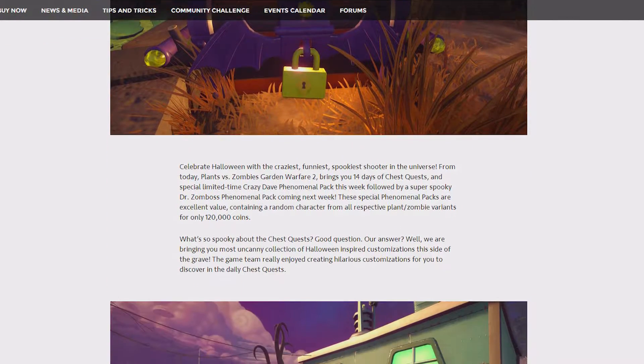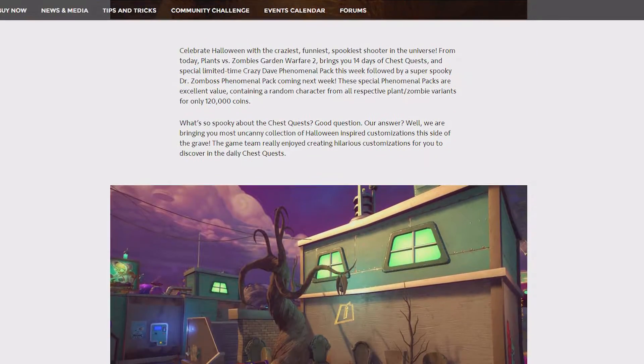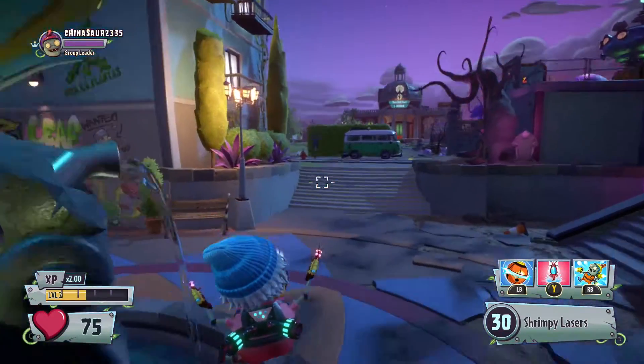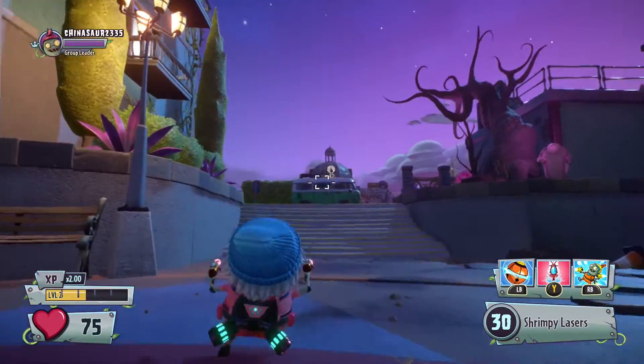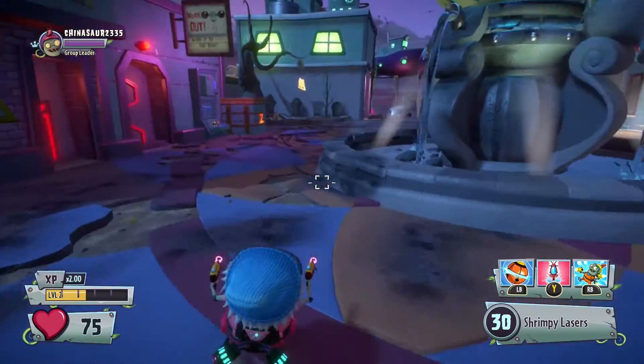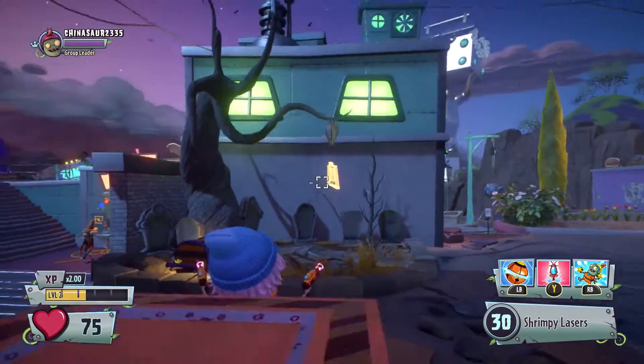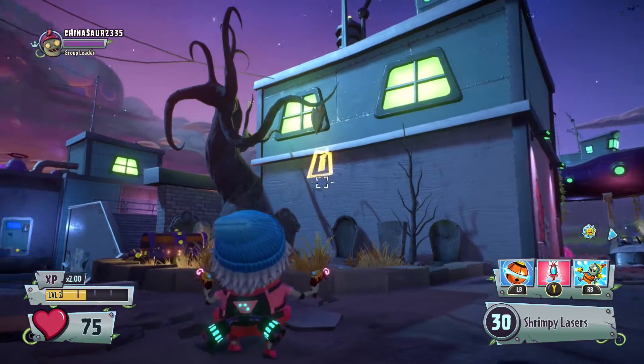If you guys log into God of War 2 right now, you'll be able to try out the new chest quests. These are daily quests. If you go to the middle of the map, you'll be able to see the town hall. Walk a straight line and you'll see the giant globe. Come down here and you'll see a new chest and a bat. This bat will be giving you daily quests every day.